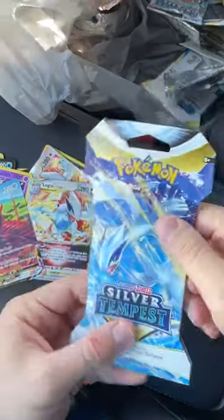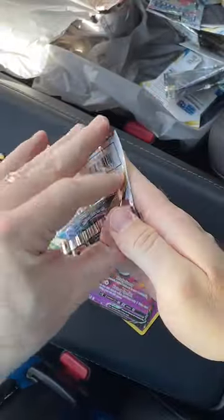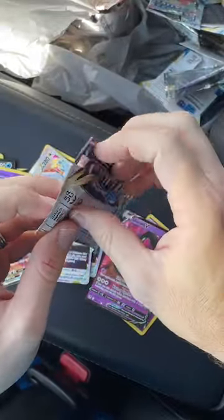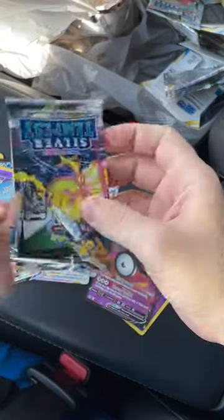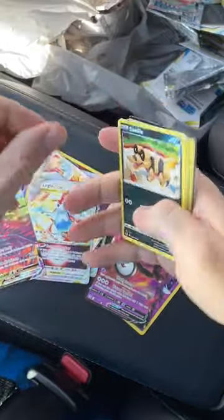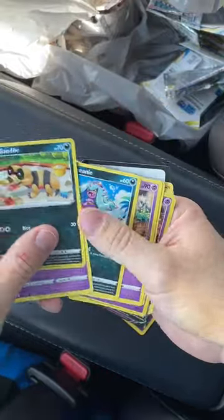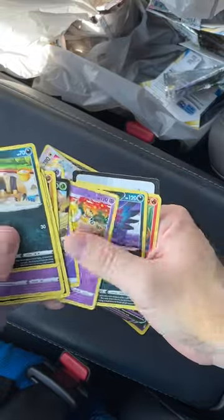I think we got one pack left. Be good to me. Come on, baby. It's a black code card. Please be the Lugia, please be the Altar Lugia. It's a Chestnut V. Okay.